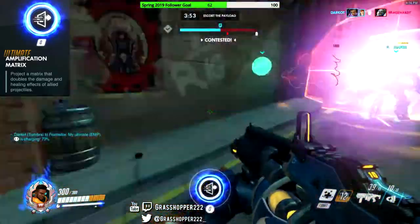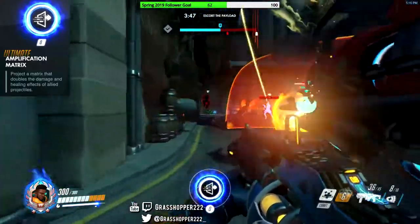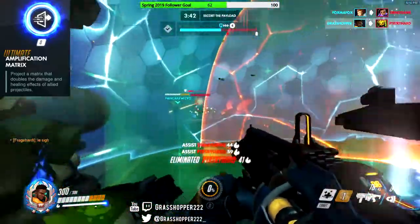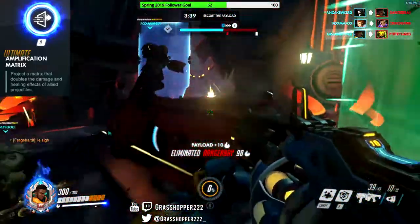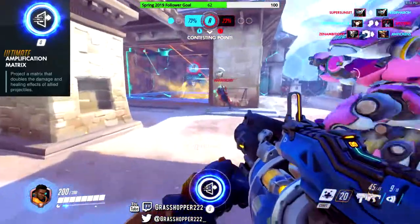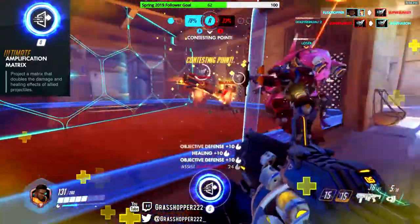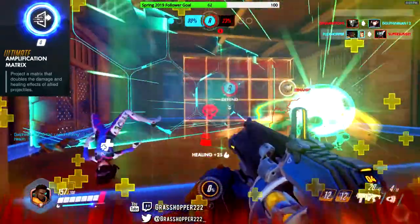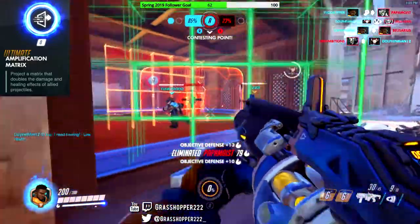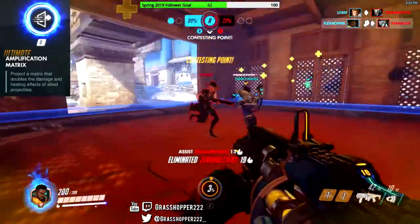The Matrix lasts for 8 seconds and will amplify all damage and most healing effects that pass through it by 100%. To put that into perspective, a Reinhardt Firestrike will do 200 damage through this. This ultimate is very situational and can swing a fight in your favor. Ana's healing will be 160 per shot if she shoots through the Matrix, but Moira's Biotic Orb total damage or healing isn't doubled — what is changed is the speed at which the healing or damage is done from that orb, which is doubled. Other damage boosts like Mercy's Beam, Supercharger, and Nano Boost will be added to the 100% Amplification, so with Mercy's Damage Beam the total damage is a 230% increase. This allows Widowmaker to one-shot Roadhog with a headshot. The Amplification Matrix can be destroyed by EMP, but that's the only counterplay to it.